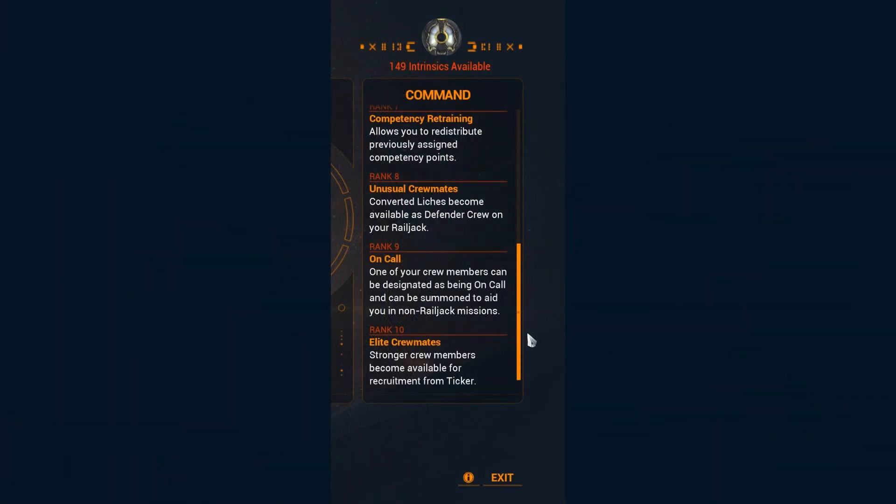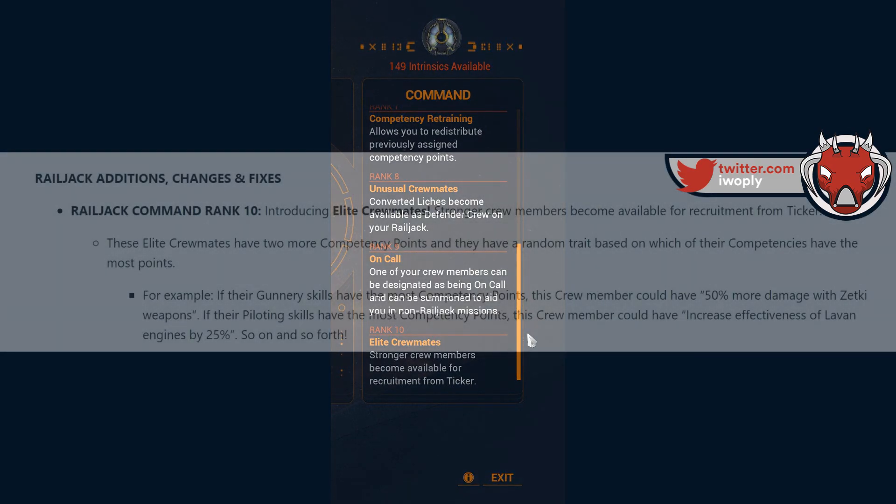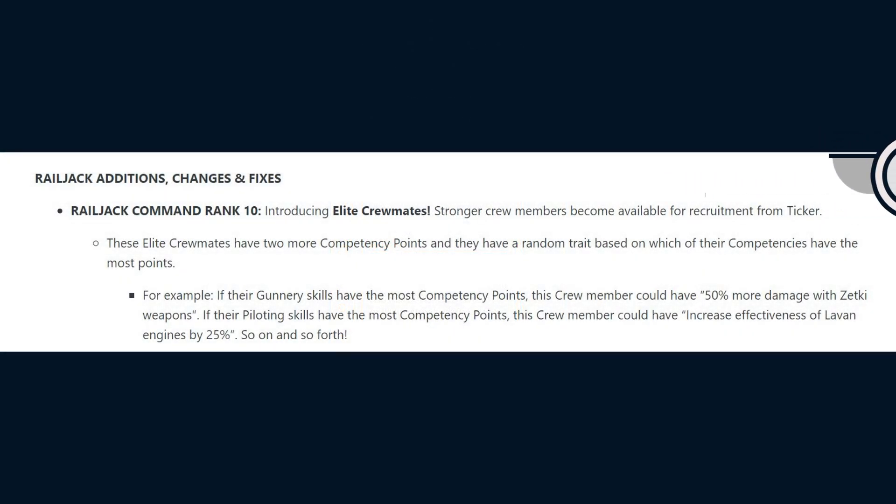Starting it off, Railjack Command Rank 10 is now available and it introduces Elite Crewmates. They are stronger crew members who become available for recruitment from Ticker in Fortuna. These Elite Crewmates have 2 more competency points and they have a random trait based on which of their competencies have the most points.